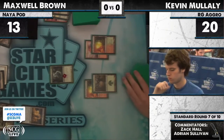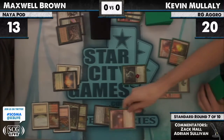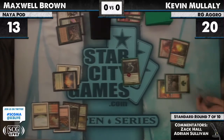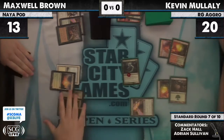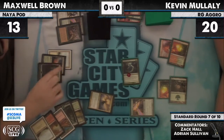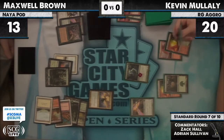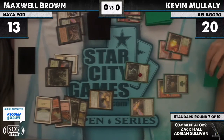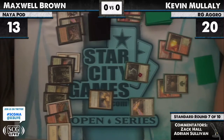Kevin drew another Pillar of Flame — definitely a red card. Another Pillar of Flame for another Solemn, and swing for three — Max down to ten. Kevin ships it back after playing his Bird. Oh — Sigarda, Host of Herons, 5/4! That'll stop Kevin cold. He needs a Bonfire, but by the looks of it that's not a Bonfire — has to ship it back. Max now at 10 as is correct.